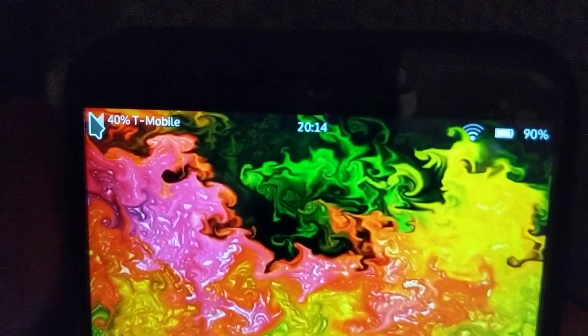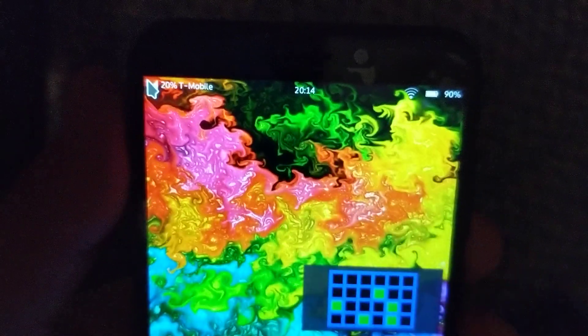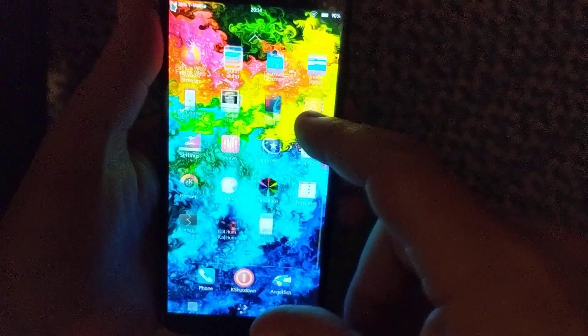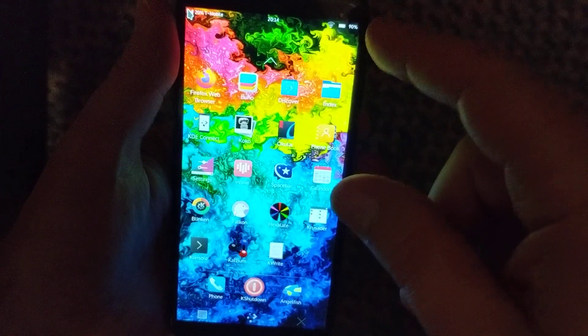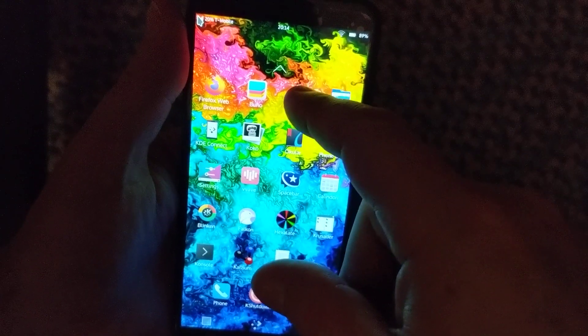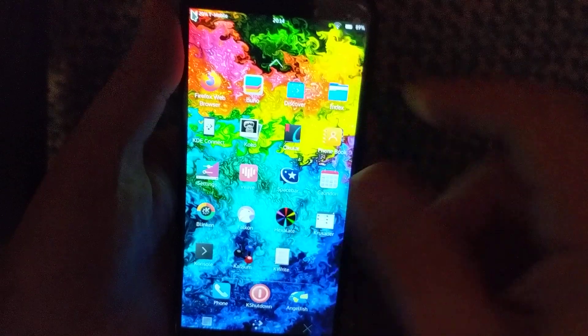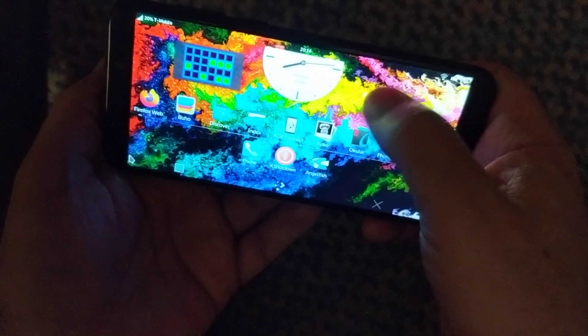Now I'm at 40% signal — it keeps changing. I really don't get any usable phone service until it gets over 60%. All the contacts work. Firefox just needs some time. For different file managers, the easiest way is Discover. You can flip through the desktop and all the programs while still keeping your three icons at the bottom.